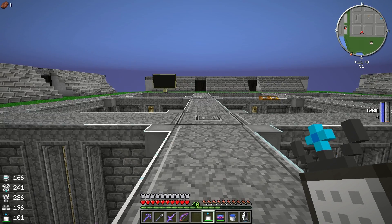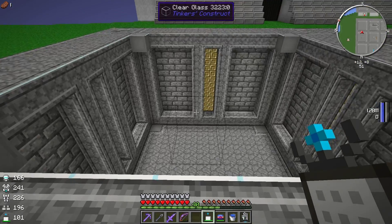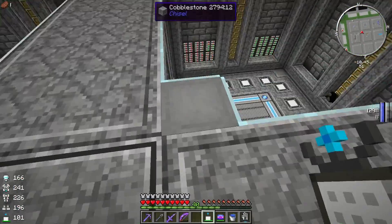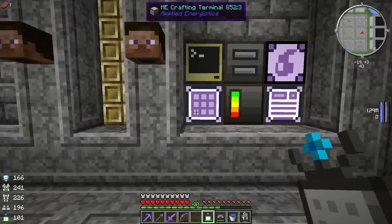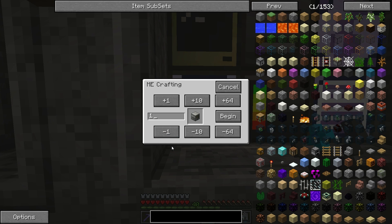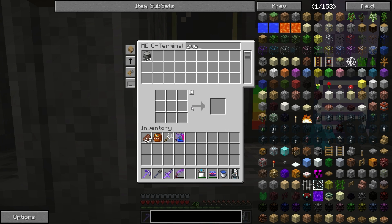Let's go ahead and get some Cyclic Assemblers going. We're going to need like eight or nine, maybe ten of those. Do we have these on autocraft? We do — okay, let's just make ten of them. We've got all the resources in the world and this is just automatically crafting, so if we get an extra one, no big deal. I think we might even need more than ten.